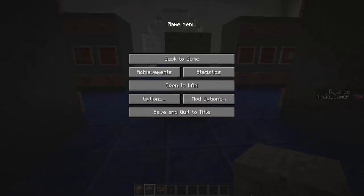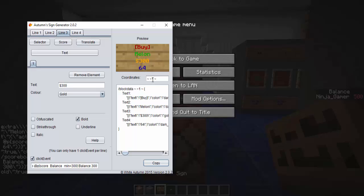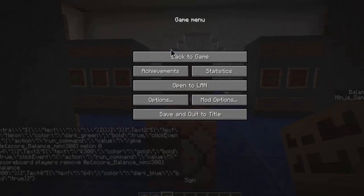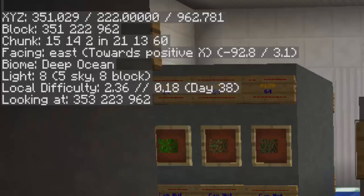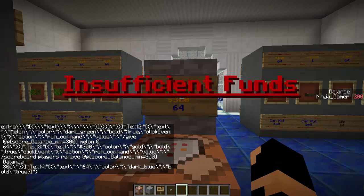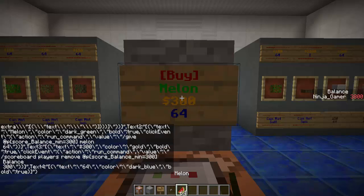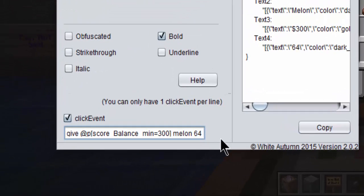You want to copy this and paste it into a command block. This isn't going to work unless you put a sign in the location. You also want to make sure you put one here so the coordinates go right above the command block. You can change the coordinates — press F3 and it tells you what block you're looking at and the coordinates. Once you finish with the command block, press done. When I click here it takes my money — and now it gave me 64 melons and lowered my score. Note: do not put a zero in front — just put melon 64.